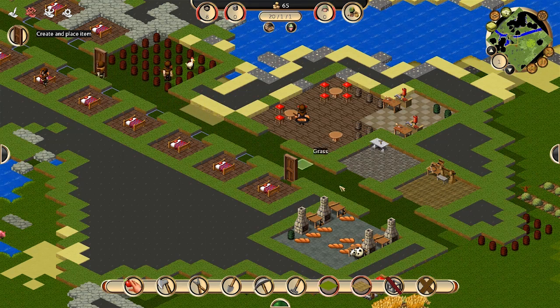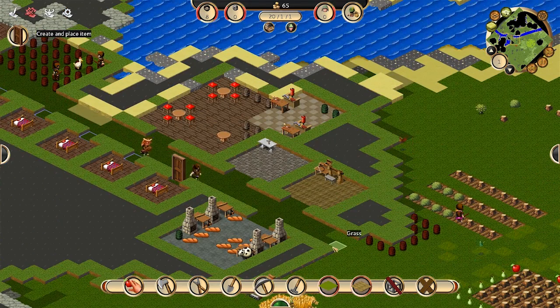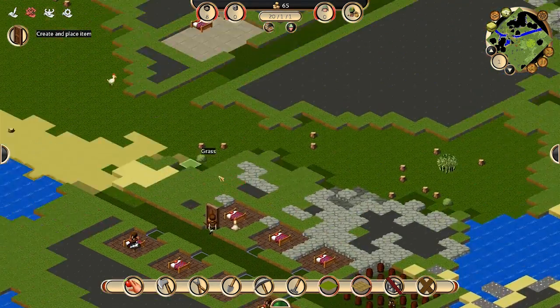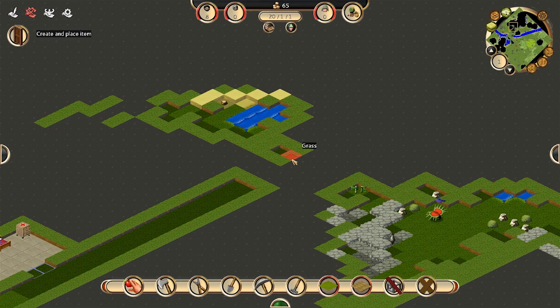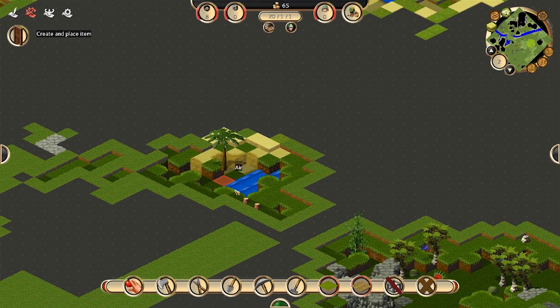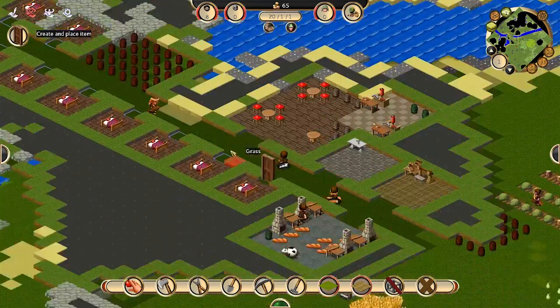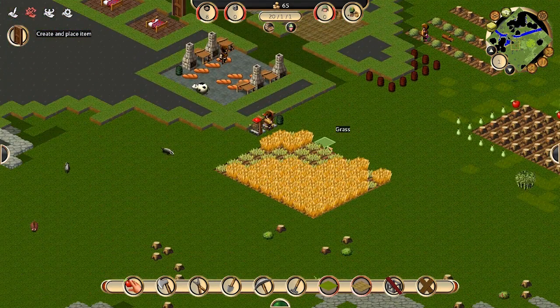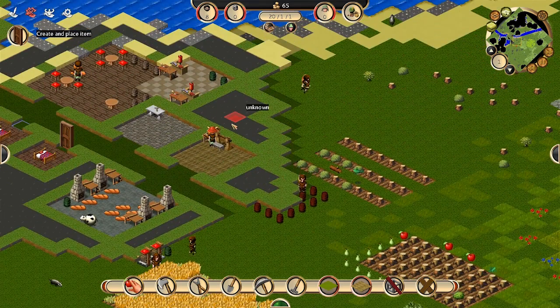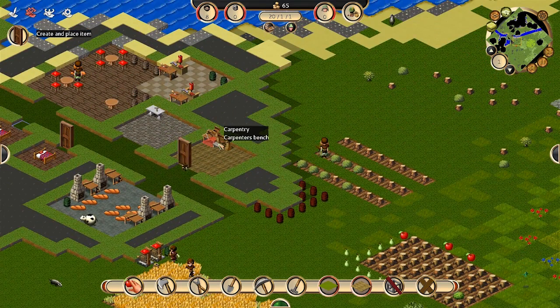I don't think I really need anything else. I'm going to put doors on there just because I can — that's kind of neat. I think we're doing good. All we really need now is iron.